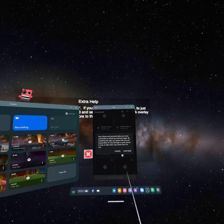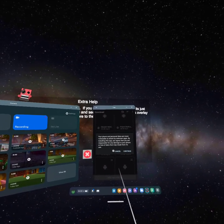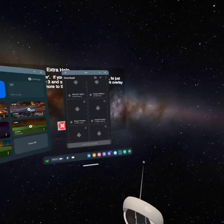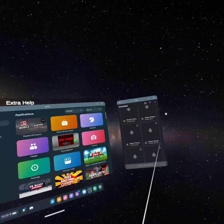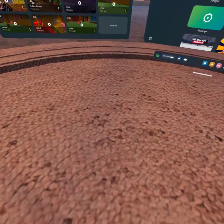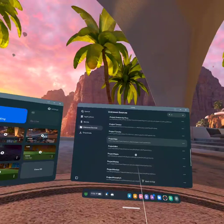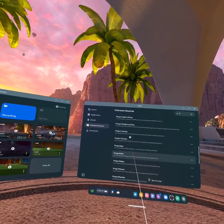It's going to say Online Staging App and show some information. Click Cancel and then Continue. Click Install — for me it says Update since I already have it. Once it's installed, to open the game go to Unknown Sources in your library and click on the one that says Project Tomato.